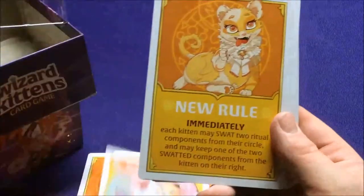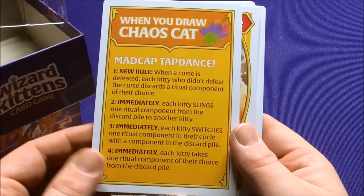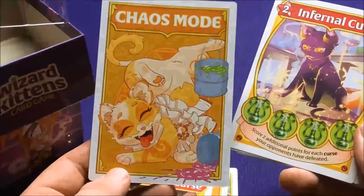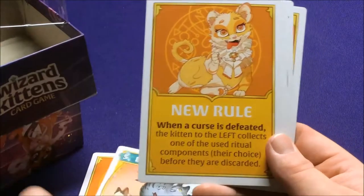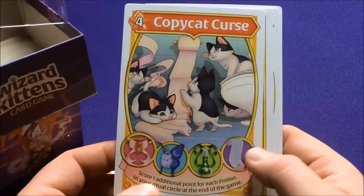We have the Scaredy Cat Curse — score one additional point for each scroll in your Ritual Circle at the end of the game. There are new rules — one of these might be for the two-player game. Vampire Curse — when you draw a Chaos Cat, here are some other different ones. Infernal Curse — score two additional points for each curse your opponent defeated. That's just a Chaos Mode card. And all these guys just have the curse symbol on the back. We have a Bloom Curse — another new rule.